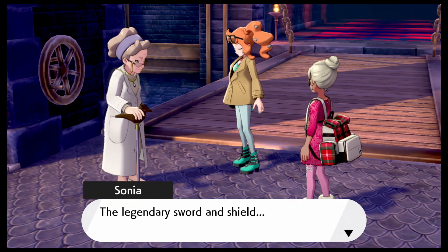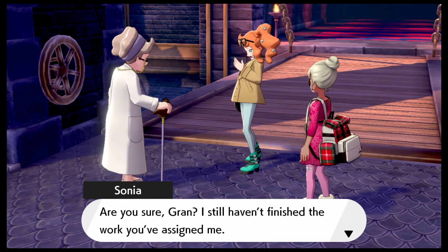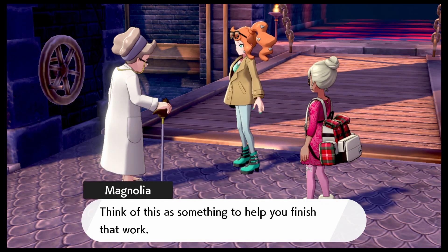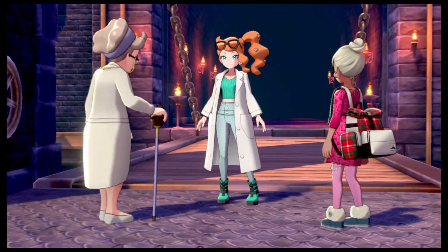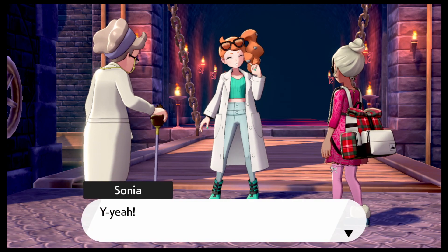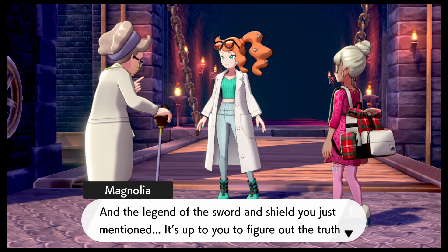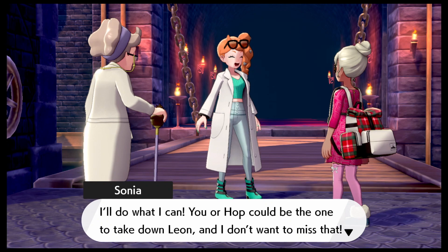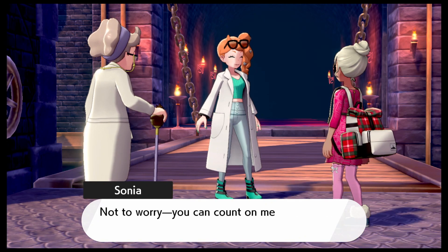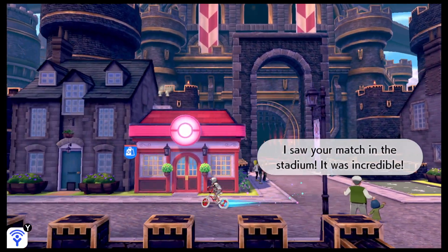The Legendary Sword and Shield. Magnolia gives Sonia her lab code, saying her dearest Sonia should use it to help finish the research work. The two heroes that protected the Galar region from the darkest day and the Legend of the Sword and Shield — it's up to Sonia to figure out the truth behind it all. Either Geo or Hop could be the one to take down Leon, and Magnolia doesn't want to miss that. Just focus on getting to Wyndon — go on, take the train.